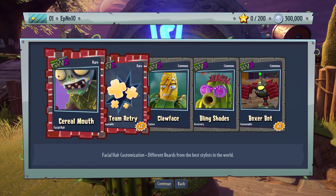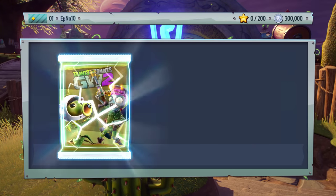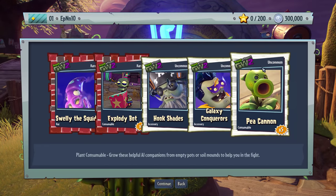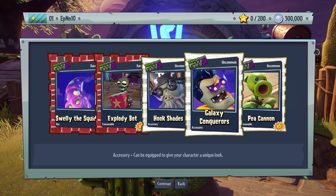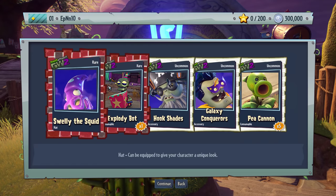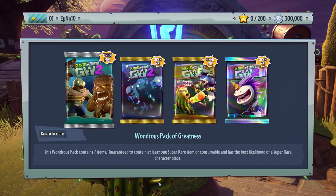Cereal Mouth like Fruit Loops — a lack of variety of colors, only like three colors. Another one — Pea Cannon, Glassy. We got this plant — not really that great. Galaxy Conquerors — Hook Shades, I'll take it. Explodey Ball, I'll take that. And Swelly the Squid — the marine biologist mask. The other one was Octopus but this is Squid mode. And Explodey Ball looks like the Doom Shroom.